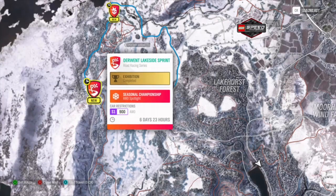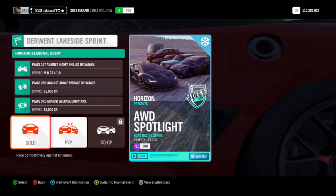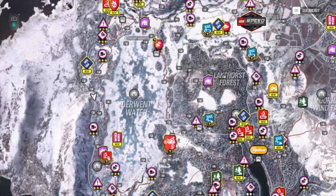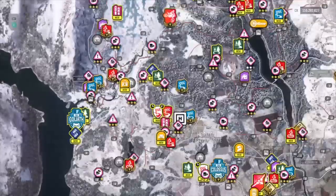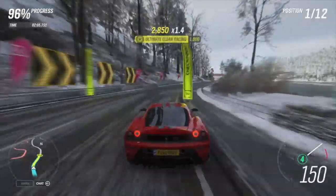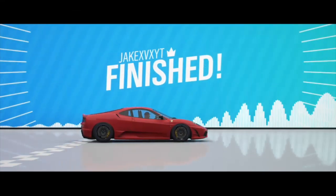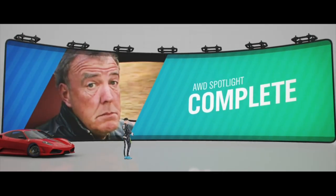The next thing I recommend is the Monthly Rivals Challenge, done in one of the new Mercedes Top Gear cars. All you have to do is complete one clean lap — don't crash into walls or trees; barriers are fine. Just do one lap, exit out, and that gets you an extra 5%, putting you at 36%. Then I'd recommend the S1 AWD Championship. It consists of 3 events on Highly Skilled difficulty or higher — not that hard. I did it in a Ferrari F430 upgraded. This gives you 7%, bringing you up to 43%.